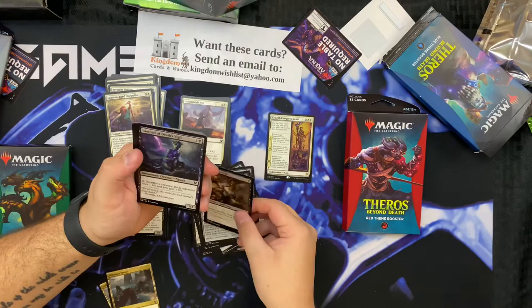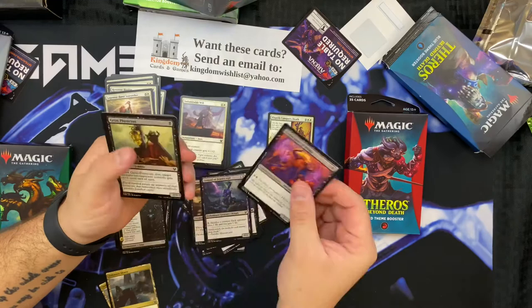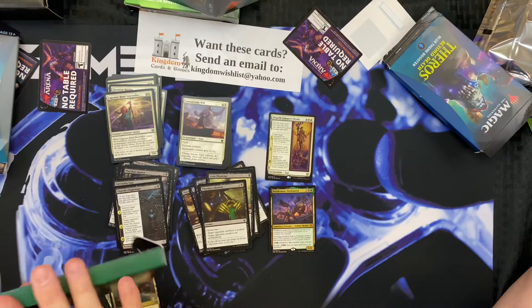We're down to losing battery percentage here. Oh look at that - mythic! Pelucranos! Let's just hit them so we can keep going. That's actually not bad - mythic! Pretty dope to get a mythic in one of those.